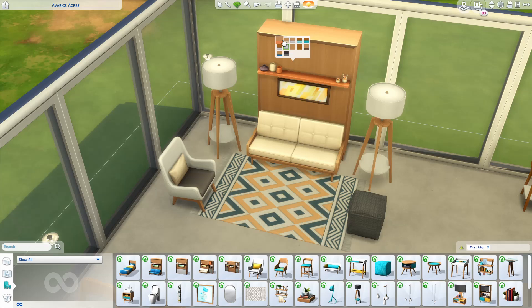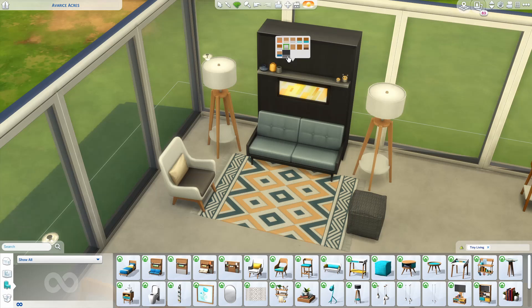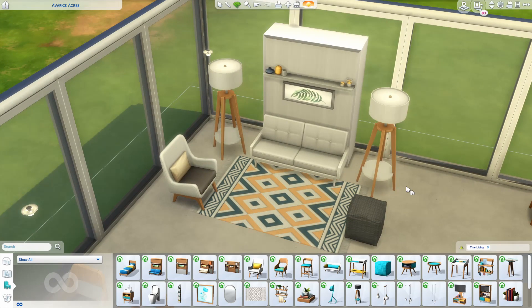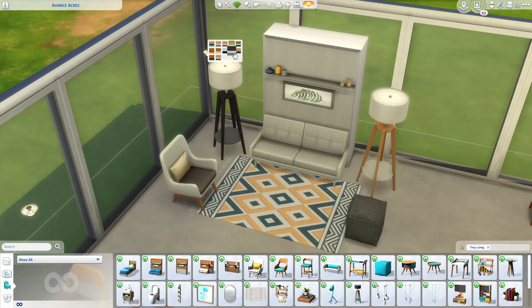The Murphy bed comes in a ton of different color swatches. There are a lot of nice dark wood tones, a lot of neutral tones, but also nice pops of color like this mint one, this bright blue one, and neutrals like black and white. This little set I've made right here is a neutral white theme. These lamps right here are new as well — really pretty lamps. All of the color swatches are very complementary to each other. You can tell that all of these items come in a set because the wood tones match nicely.